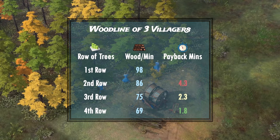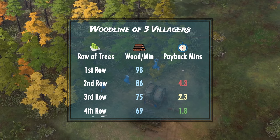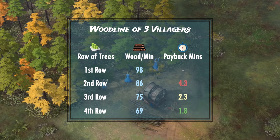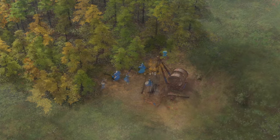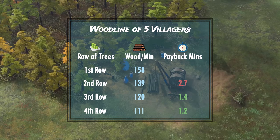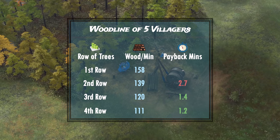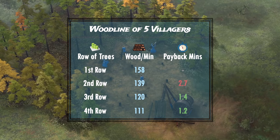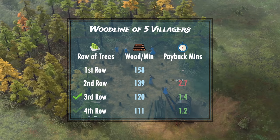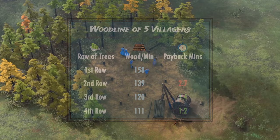Things get interesting with 3 villagers — we can begin justifying the refresh between the third and fourth row of trees as we hover around the 2-minute payback time. When we get to a proper wood line of 5 villagers, the collection amount drops so much that we can get our investment back in only roughly a minute and a half. So broadly speaking, this is our first rule of thumb: if your wood line has 4 or 5 villagers with no upgrades and you've reached around the third to fourth row of trees, you should refresh your lumber camp, regardless of skill level or the map you're playing.